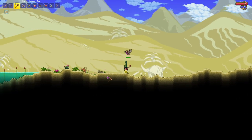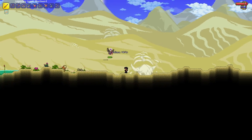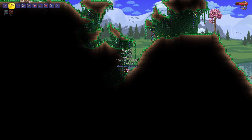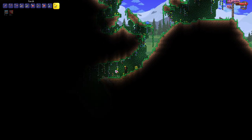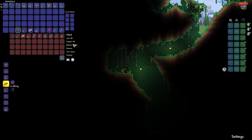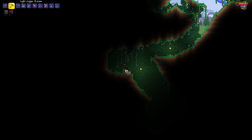Cactus armor is going to help me out quite a bit. First chest, let's see what we get — boomerang, not too bad. Another chest: climbing claws, okay.